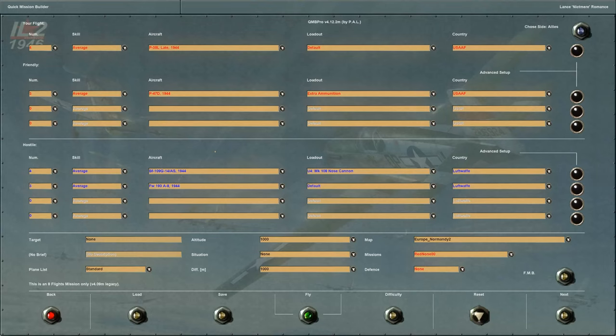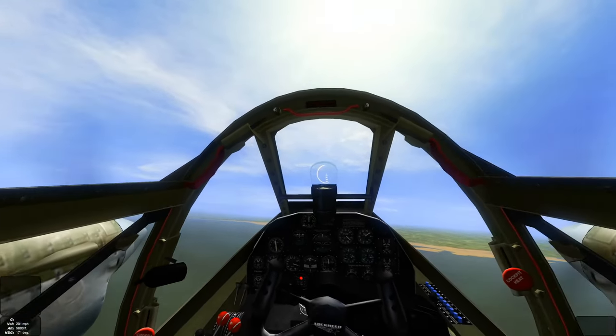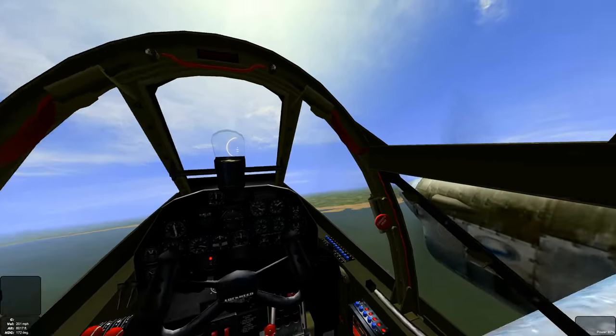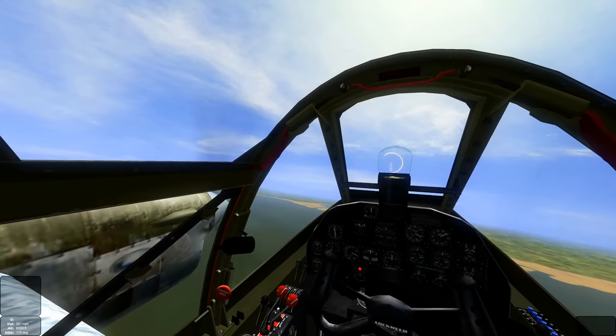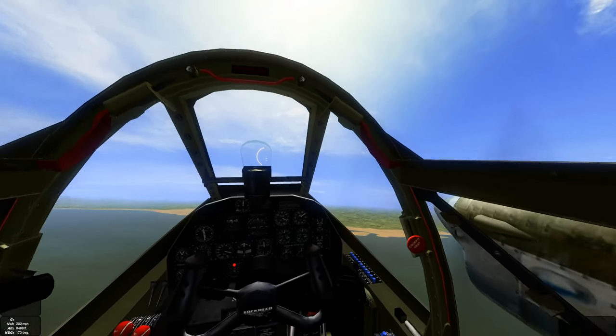IL-2 1946, let's continue our quick mission series. We went with 109s versus Spitfires, and now we're going to change it up. We're going with P-38s and P-47s versus 109s and FWs, flying the P-38 to see how she does in a straight dogfight — air-to-air. No bomber distractions, no ground target distractions. See what we can do against the 109 G6 and G14 series, primarily the 14.